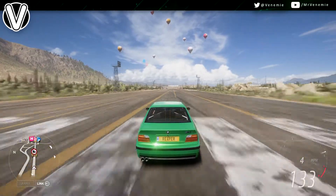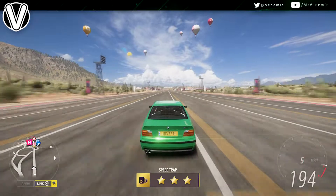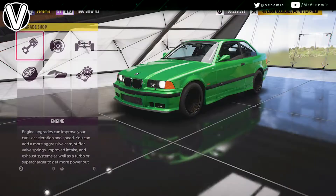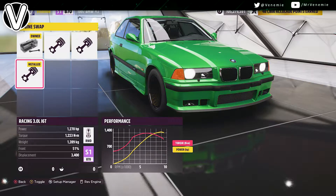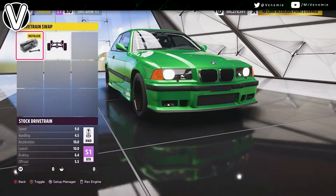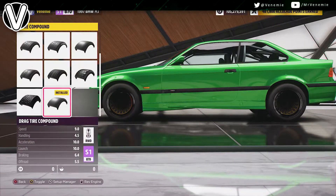I promise you, you are gonna be very, very happy with this. When it comes to the upgrades, as always we're gonna start with an engine swap — you want to put in the racing 3 litre, that is gonna juice this thing up to 1200 horsepower. You want to keep it rear wheel drive, and don't worry about aero appearance — I always remove the spoiler.